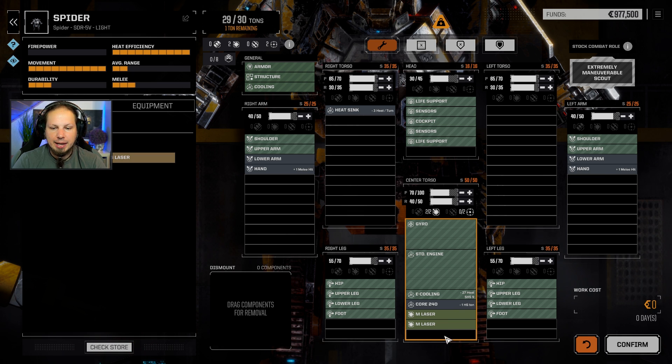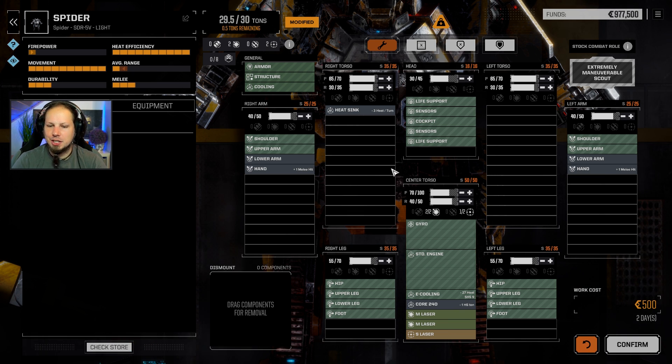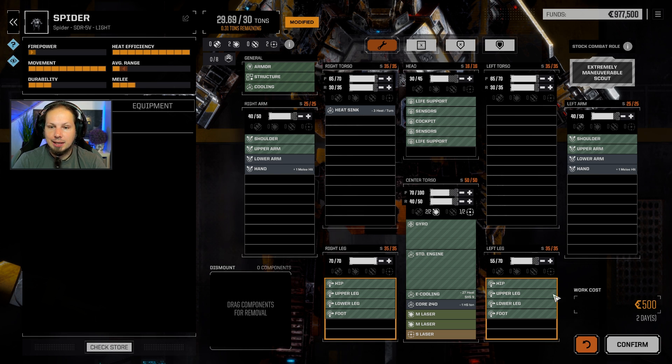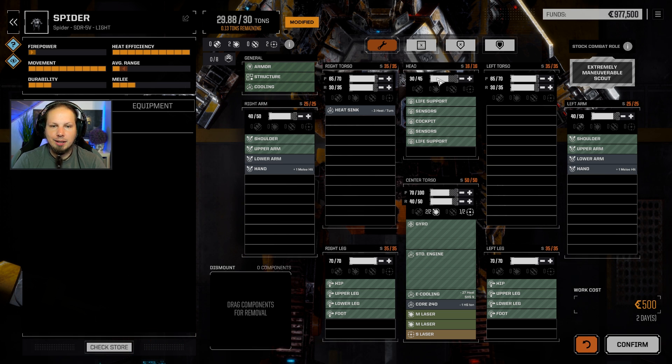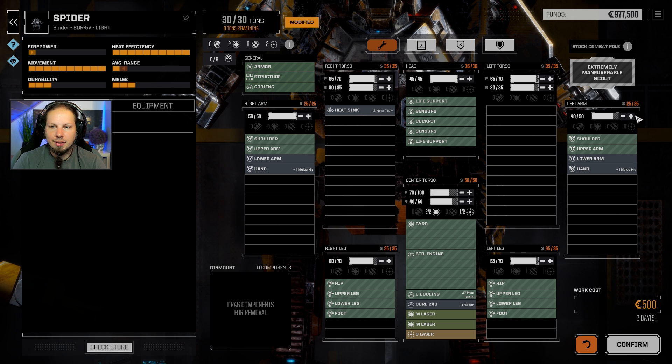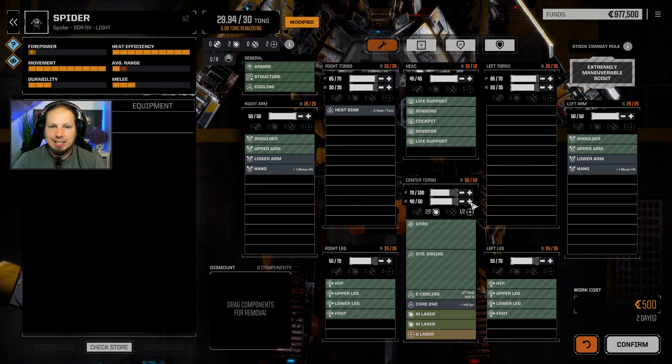That's going to be my lance - Spider, Urban Mech, Phoenix Hawk, and the Griffin. We have a lot of long range. I don't know if I like it too much, but it is what it is. Let's set the armor values: 30 on some locations, 65 to 70 here, 35 to 40 here. About 55 on the legs, 40 on the arms, 50 back armor. I don't want to lose the arms because replacing an arm just costs a lot of time.